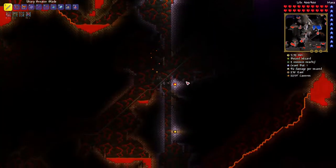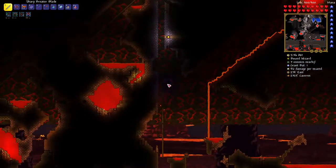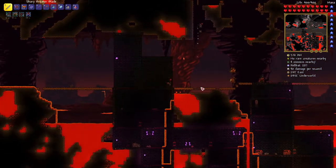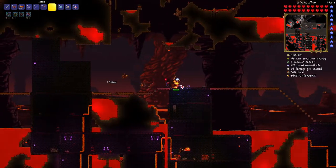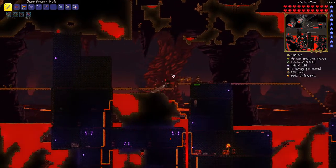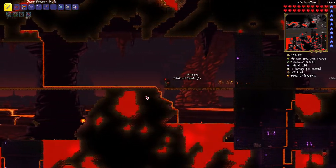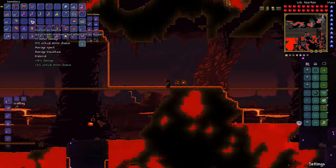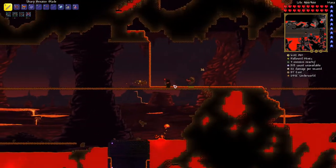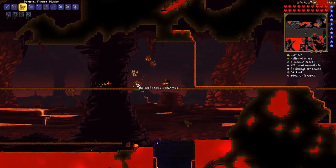We're in the Hollow right now — probably not a good place to be. I'll pick up this crystal shard. There he is — the tax collector. He had nothing to give me yet. If I leave the screen he'll spawn up there, so I have to go far enough away so he doesn't get killed.